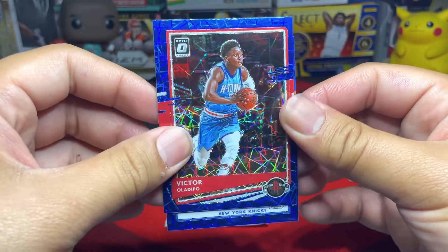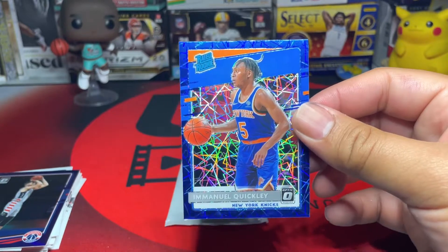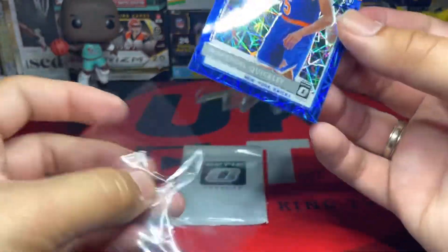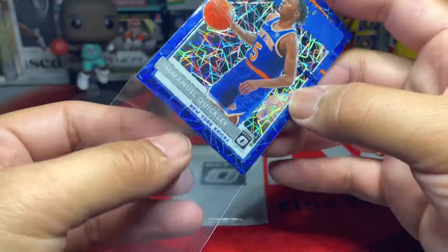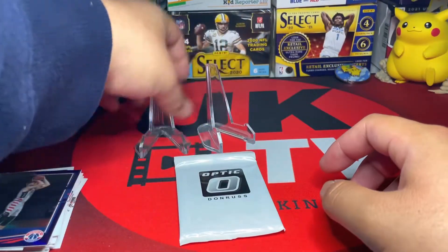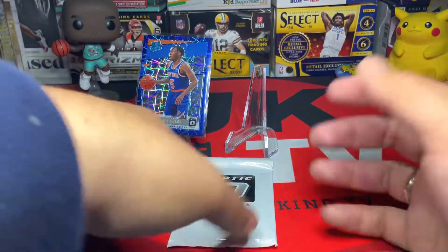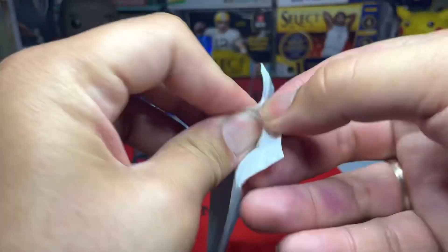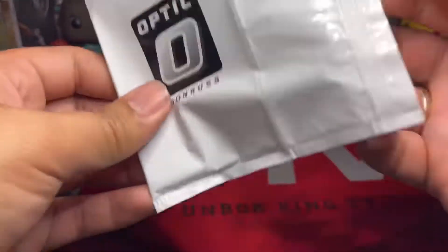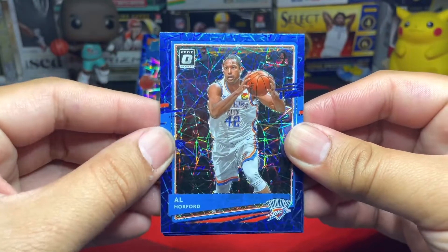Our rated rookie is from the Knicks — Obi Toppin? No, Emmanuel Quickly! Not bad, I'll take Quickly over Toppin. I didn't even think about Emmanuel Quickly for a second. The Knicks are doing pretty good — they just beat the Lakers last game. Very happy for them. I mean, the Lakers are my team, but very happy for the improvements with the New York Knicks.